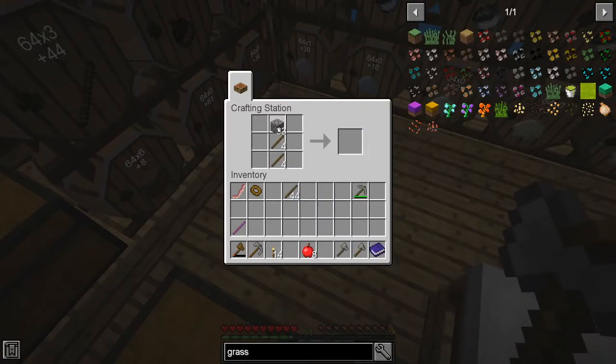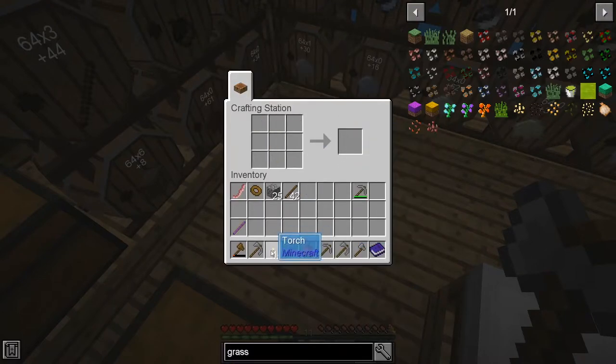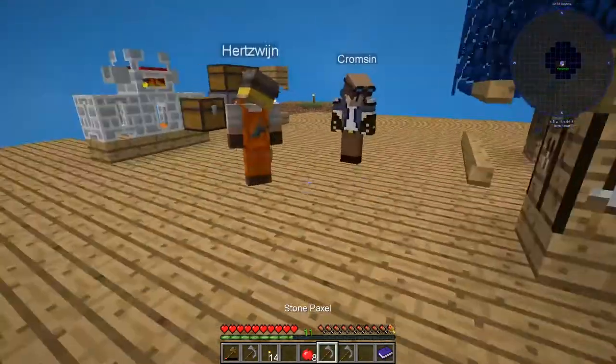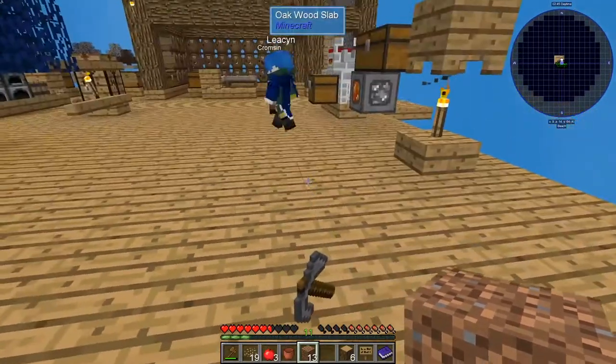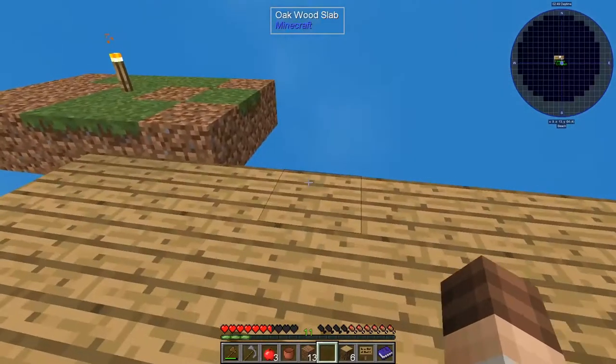We don't have any way of making sugar yet, huh? Actually yes, we do — right here. We have sugarcane seeds, right there. Okay, guess we're just gonna have to put them next to water. Yes. I was about to destroy this bucket, but I guess you wanna use it for something else first.